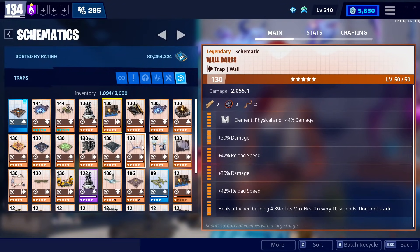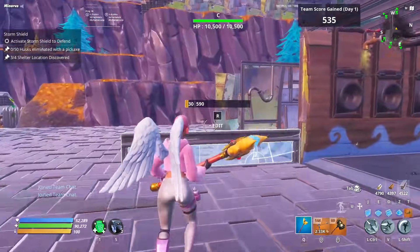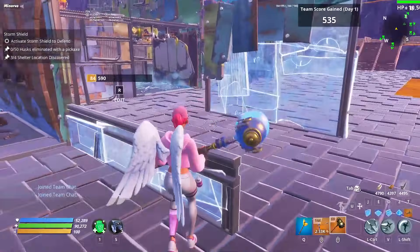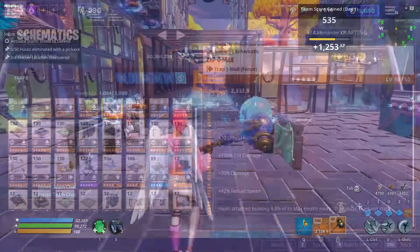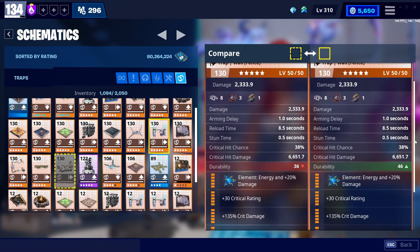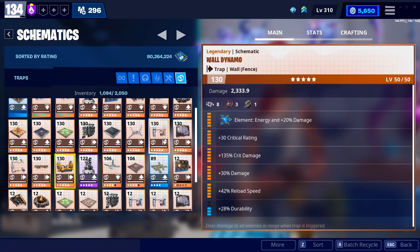Honorable mentions are of course the wall dynamo and wall darts — the only other two wall traps in the game. They're both very good, and you can stack these together with half walls to combine their powers, which will do more damage than a broadside. If you're confused about the Zapple Max, that's one of the new things — it's an exact reskin of the wall dynamo, available with the Machinist Mina pack. It's basically the exact same thing.